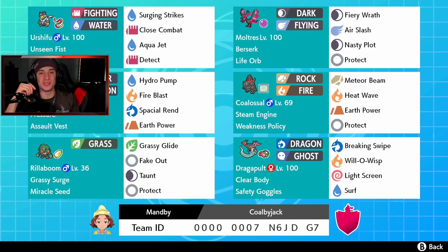Shout out to my boy Mambi for making this team and dropping it as a rental code — it is amazing. Palkia is the heart and soul of the team, but it has so many other ways to counter the meta. You've got Life Orb Moltres, Steam Engine Coalossal with the Dragapult combo, Palkia with the Assault Vest, and Rillaboom and Urshifu to counter a lot of the meta Pokemon. That's going to be it for today's video — smash that like button, click that subscribe button, spread the positivity, and I'll catch you all in the next one!